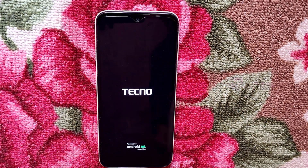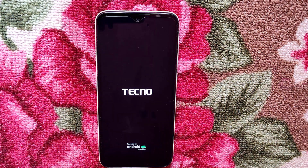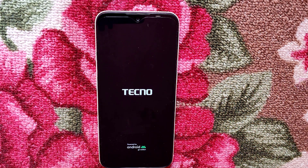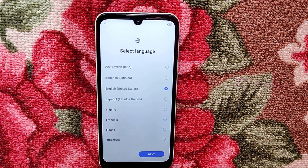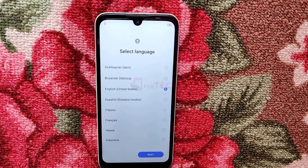Press the power button to reboot your phone. It will take about two minutes. Now press next when it comes back up.